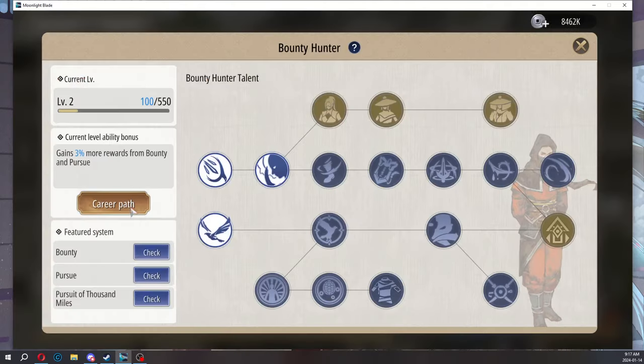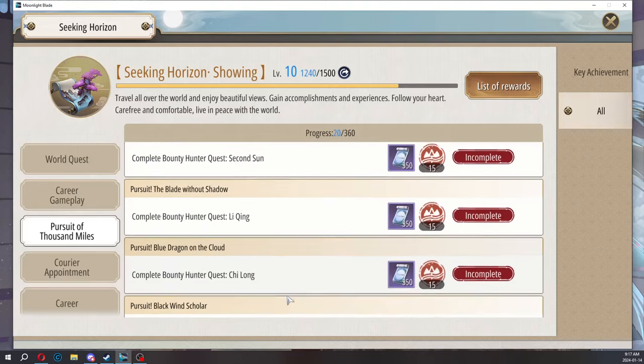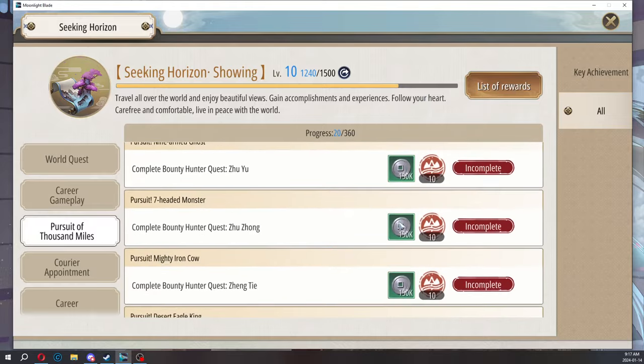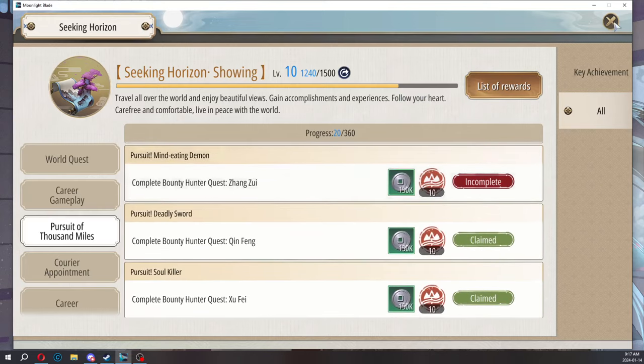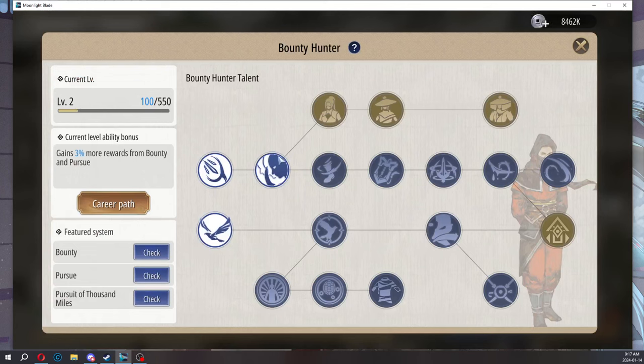Then we've got bounty hunter. Every time you hunt a unique NPC, you do get a lot of bounty vouchers as well — that or silver based on rarity. So definitely worth doing for silver if you're running low, or if you need bound vouchers.